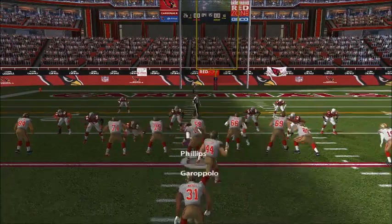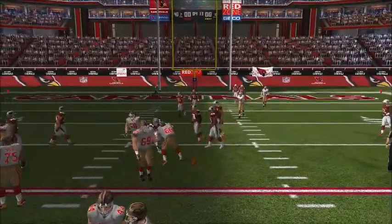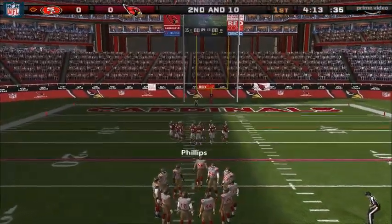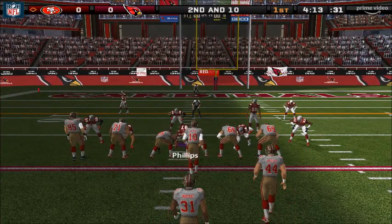Number 31, the deep back, hands it off. Nice play fake — almost picked off. Campbell had his hands on it. He's a pretty good cover linebacker. He can run with most guys and he gets good position. Then he reads the pass and he makes his move. And he'll drop a few like that one.